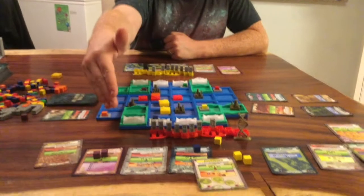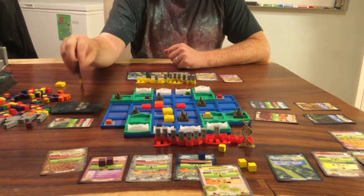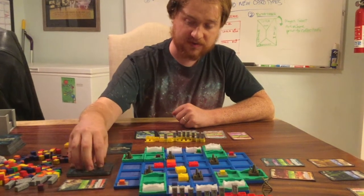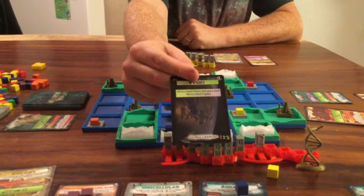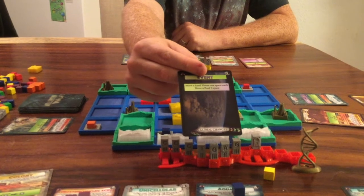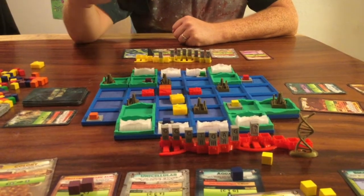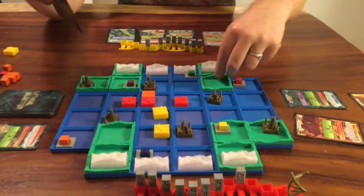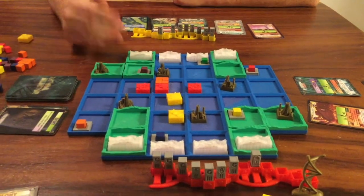When your turn is over, you're going to draw a card from the natural selector deck. Right now most of the cards in this deck are genetics cards, but some of them are what we call event cards. Event cards are what allow you to do things like move glaciers around, push land plates around, and explode volcanoes or add/remove them. In this particular example, this one moved two different land plates independent of each other and moved a pool one space.